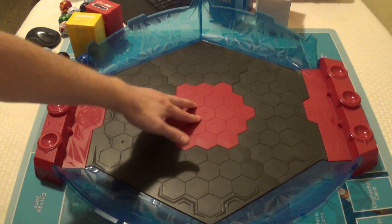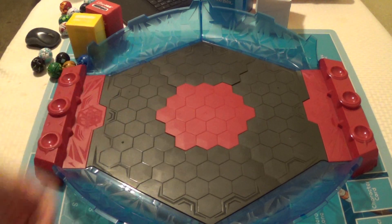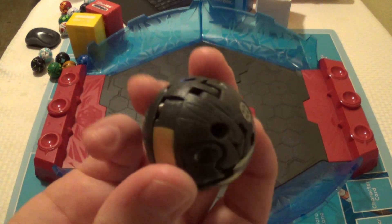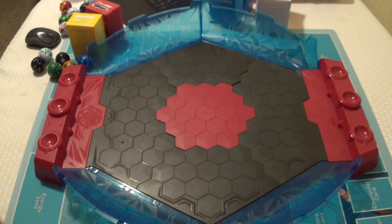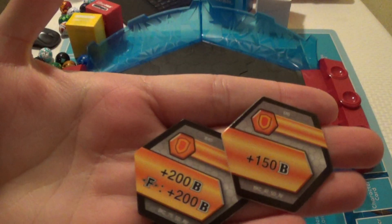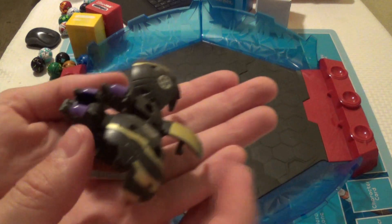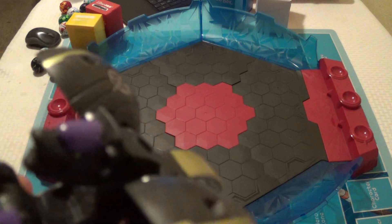First of all, you do get an exclusive Bakugan with this Coliseum — it just doesn't want to stay completely flat for some reason. But it is the core version of Halcore X Serpentis, which was seen in the Fusion video. And it comes with two normal shields, of course. It's a core version of Halcore X Serpentis.